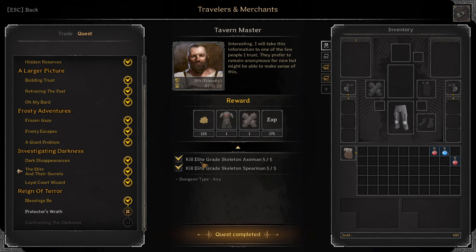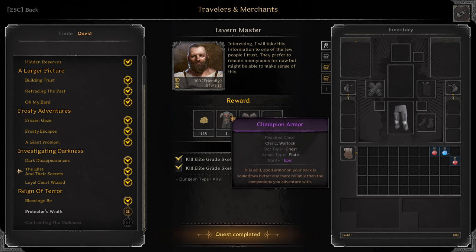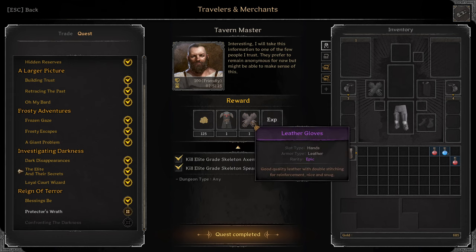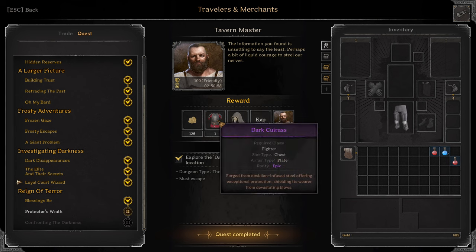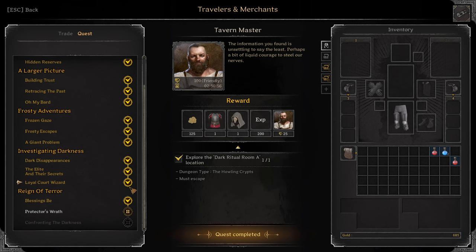Elite and their Secrets: Kill 5 Elite Great Skeleton Axemen and 5 Elite Great Skeleton Spearmen. You'll get Epic Champion Armor and Epic Leather Gloves. Next: Loyal Court Wizard. Explore the Dark Ritual Room A — this is the boss room on Inferno, pretty sure A is for Lich. B and C are Warlord and Ghost King. You have to survive. Reward: Epic Dark Cuirass and Epic Occultist Hood.